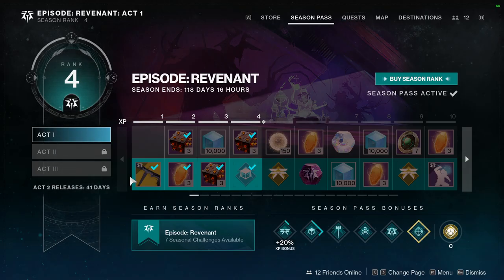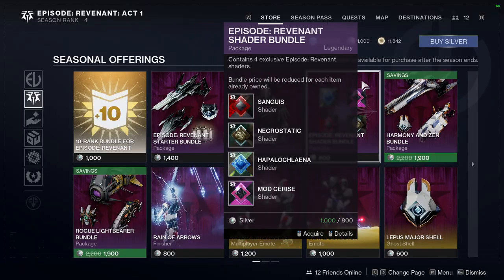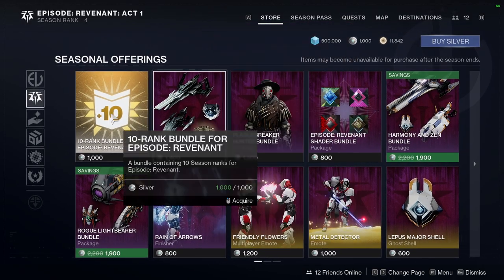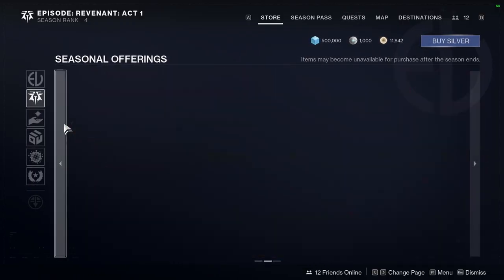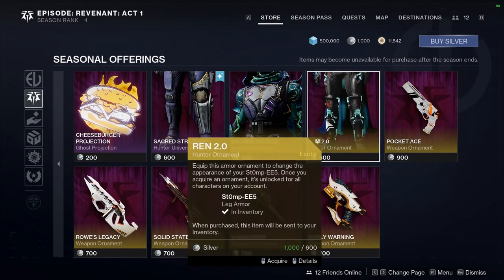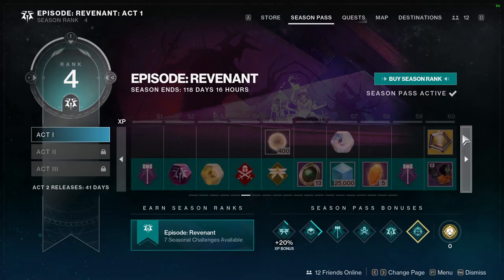After the story, we're gonna be reviewing the Eververse store — all the stuff here not just for hunters but for titans and warlocks as well. Then obviously the season pass — we're going to talk about what you can get. I'm also going to make a video specifically on the season pass content after level 100, because I don't think it's the best. There are some cool things — synth weave templates, deep stone harmonizer, bright dust — but I feel like we could have had a little more.